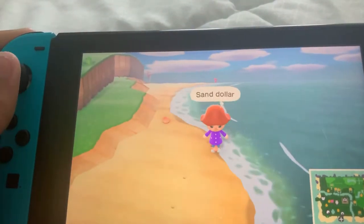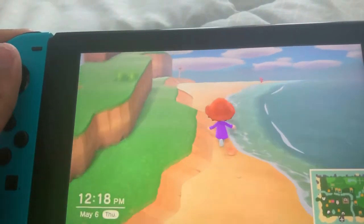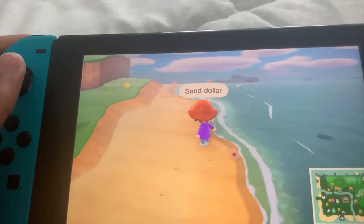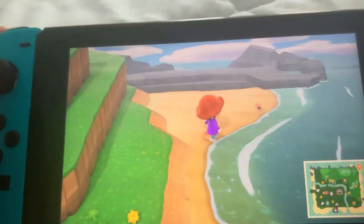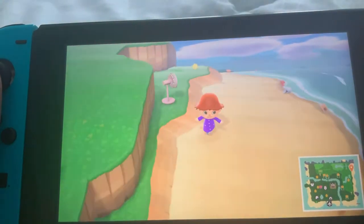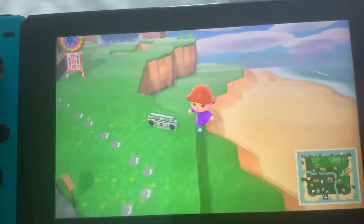Is this it? Yep, sand dollar! So we need seven sand dollars. We already have clay. How many do we have? I think four. What is this? A giant clam — thanks but no thanks. Let's go to the other part of the ocean and see what we can find.